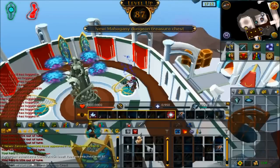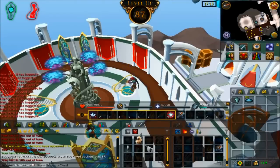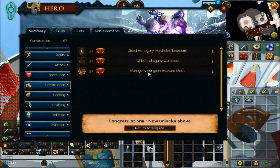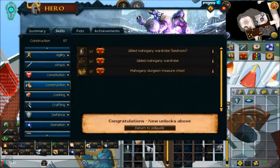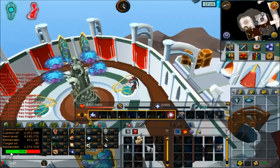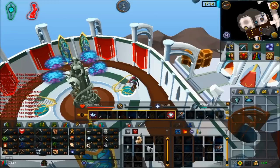OMG — late recording — but check this out: I just got 87 Construction. That is freaking awesome. Let me go ahead and see what we can make here. Lots of gilded mahogany stuff, and I don't know if I'll be using them, but it's cool. Anyways, we got 413k to 88 Construction, and 1.4 million to the level 90 Construction goal. Sick construction gains.